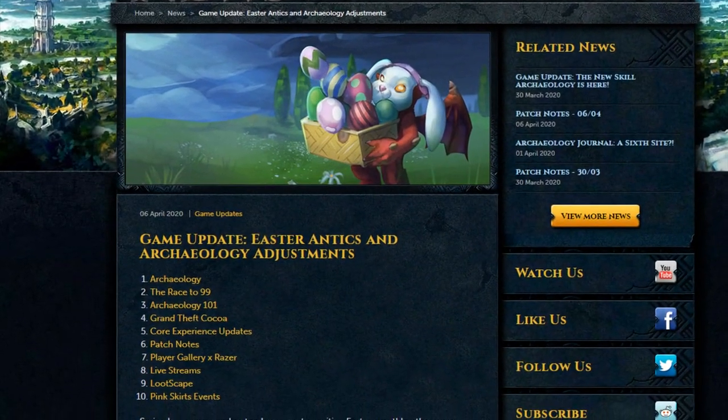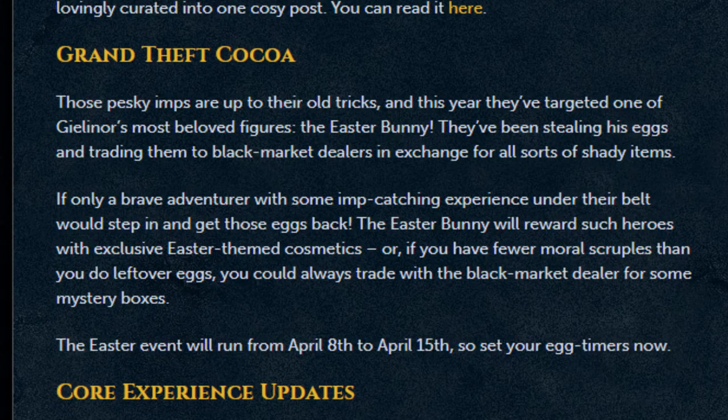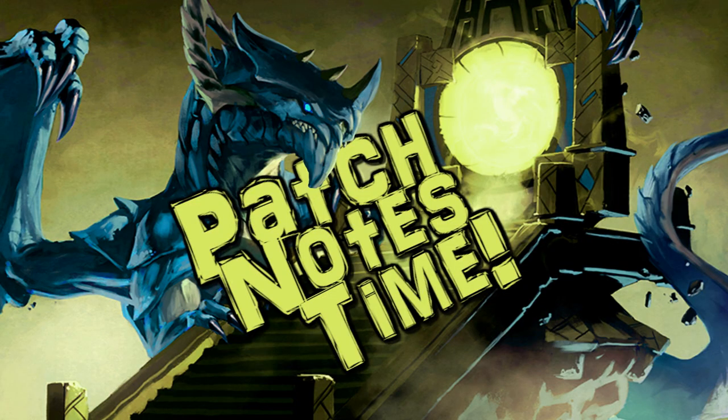The Easter event is known as 'Grand Theft Coco' — it's not actually in game yet, it starts on the 8th and will run to the 15th. Basically a bunch of pesky imps are up to their old tricks; they've targeted the Easter bunny, stealing his eggs and trading them to the black market for shady items. It's your job to get those eggs back. The Easter bunny will reward heroes with exclusive Easter-themed cosmetics, or you can trade leftover eggs in for mystery boxes.